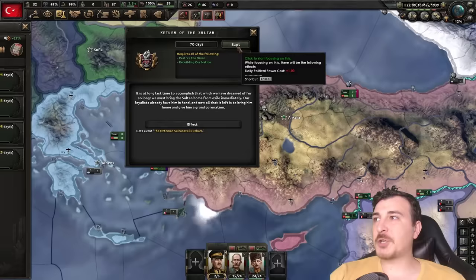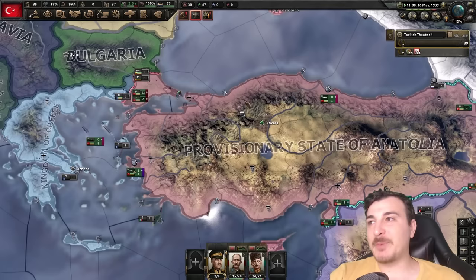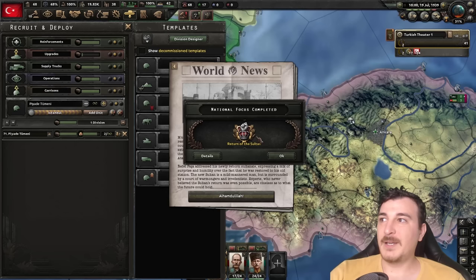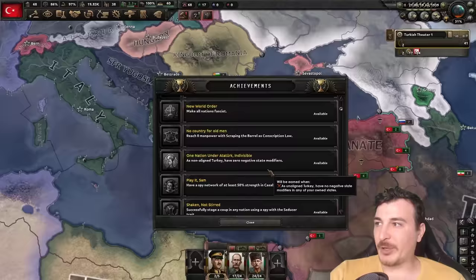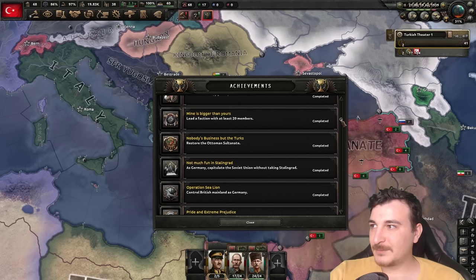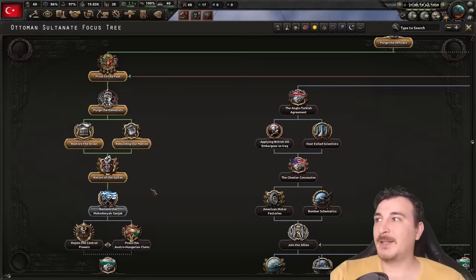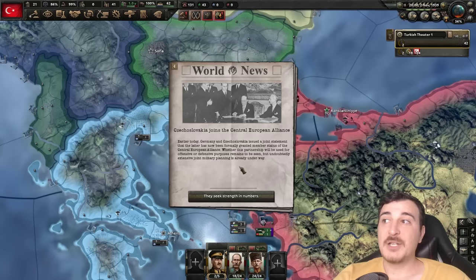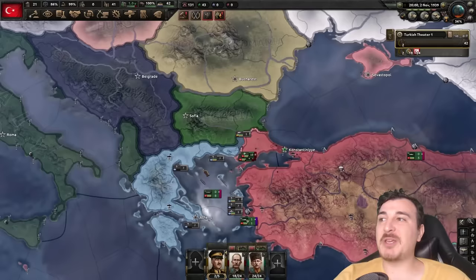The moment is here, boys — Return of the Sultan! In just 70 days we're going to be going back to the good old days. And now — we ARE the Ottoman Empire, and we got the achievement too: 'Nobody's Business but the Turks.' Restore the Ottoman Sultanate has been completed, and now we're going to continue going down this path to attack our former Ottoman provinces so we can reintegrate them into the empire.